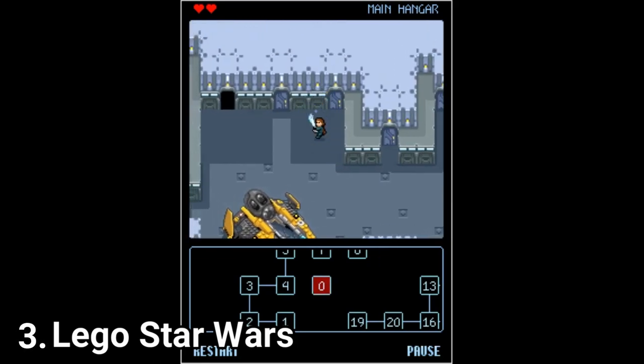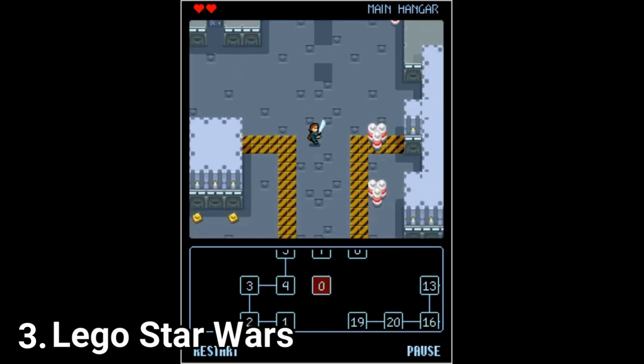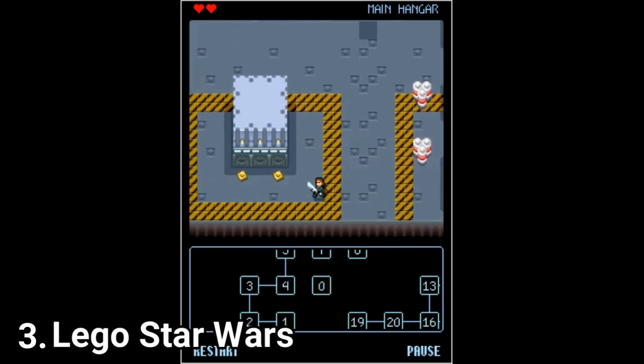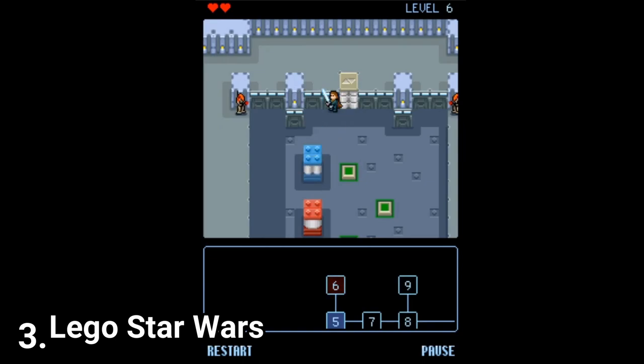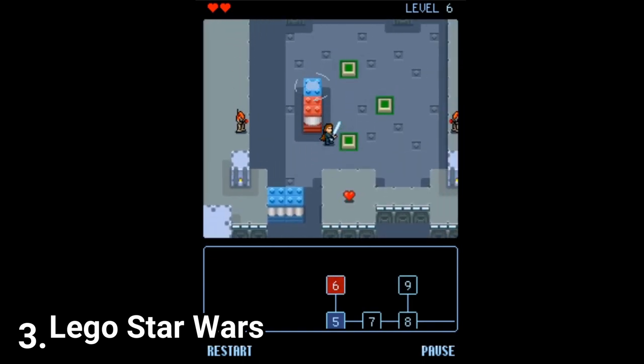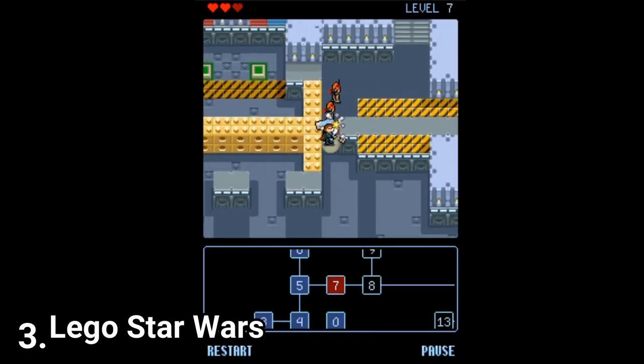Lego Star Wars 1 and 2 look cute, but they get boring pretty fast. The games aren't broken, it's just that they get dull. In the first one, you can destroy stuff and collect stats, you can hit enemies with your lightsaber and use the force to push objects around, but all of this gets boring.